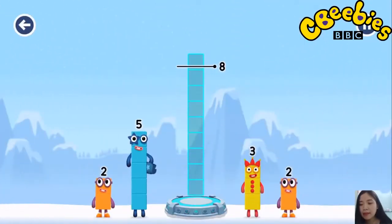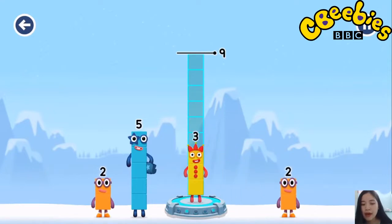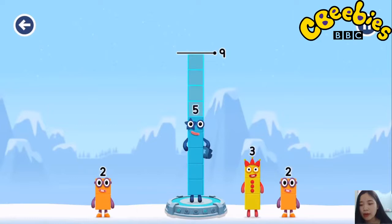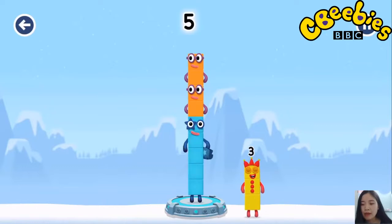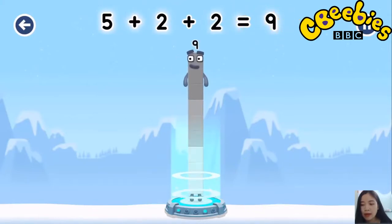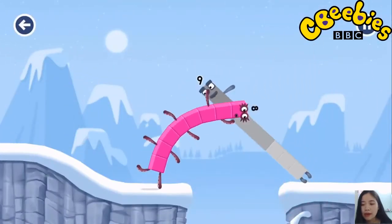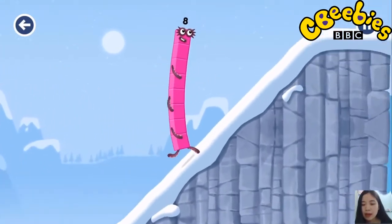Add number blocks to make nine. Three, five, two, three, two. Two — that's right. Five plus two plus two equals nine! Well done! This is great!